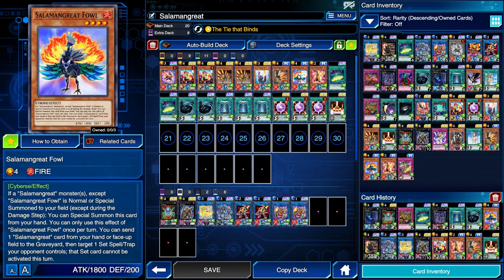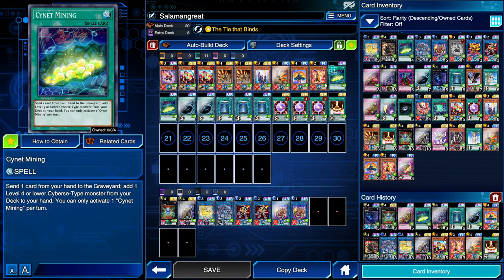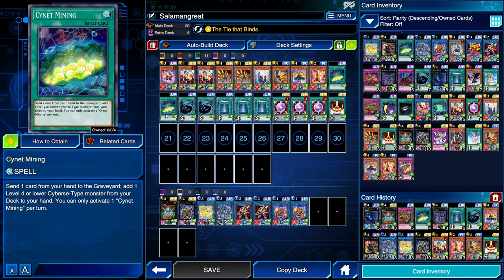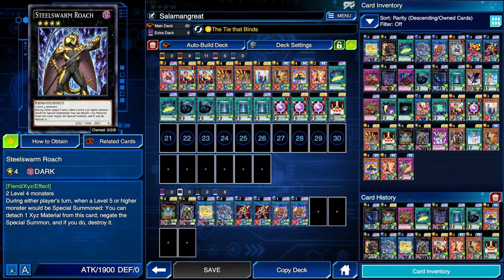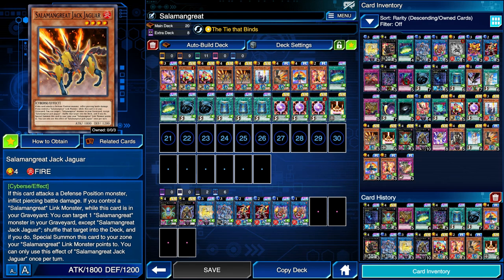Why do we play so few copies of all these other cards? Because if you look at this deck, we have all the consistency cards we need: Gazelle which can send any of these to the graveyard, Debug which can search for half of them, Signet Mining which can search for any of them, and Circle which can search for any of them. Because of all this consistency, we'll be able to get whatever we need at any given time and fill our deck with staple cards as well. We do play two copies of Jack Jaguar because if one copy happens to be taken hostage by our own Steel Swarm Roach, we'll probably need the second copy for that insane grave effect.